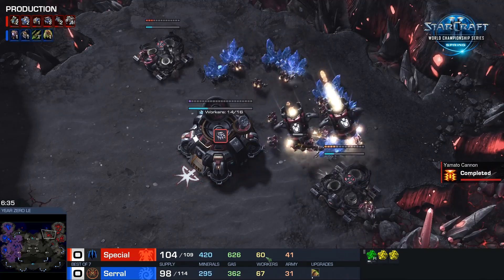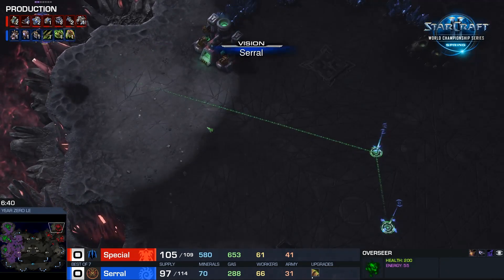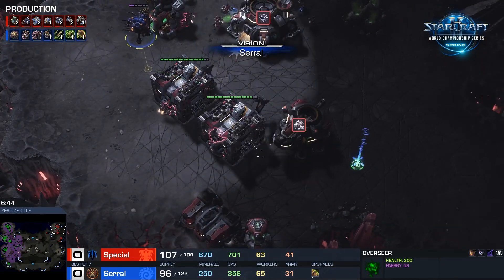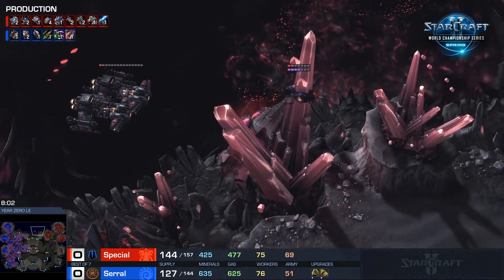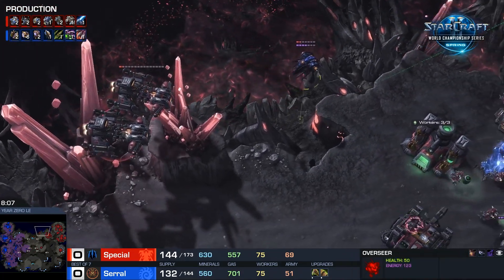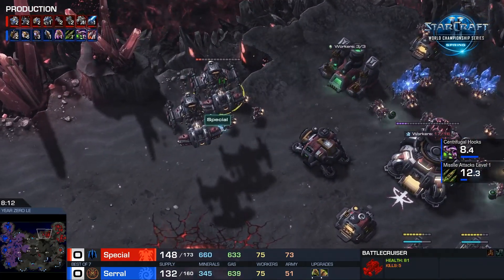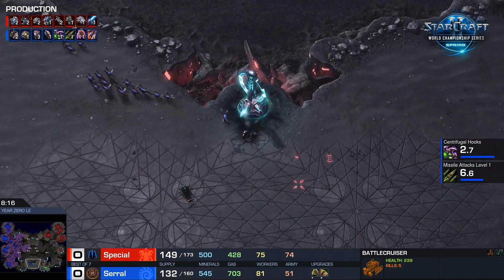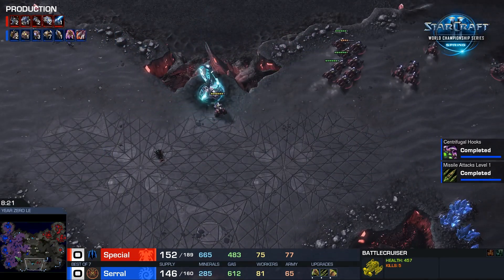Special did not decide to do anything super crazy with his Hellions — like, you know what, if you're dealing with my BC with only two or three Queens, I'll just make sure I keep my Hellions at home, because I know you have plenty of Queens to defend my Hellions. The BCs are just trying to chase out an Overseer; unfortunately they can't catch it. Serral is going to get some information. He is very, very good and clockwork with his scouting. He's going into the main to see what Special is doing, confirming the follow-up. He knows 100% that he is up against a lot of mech units, there is a fourth base, and he needs to come up with a game plan.